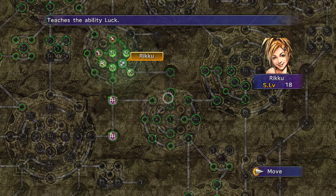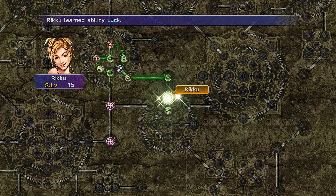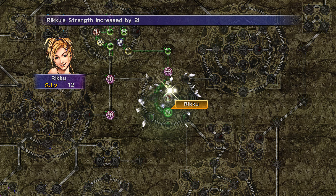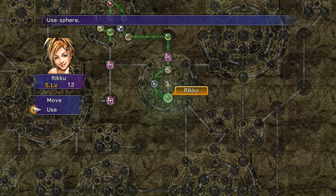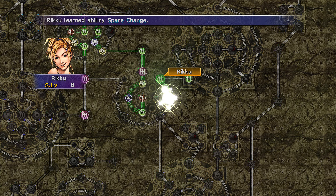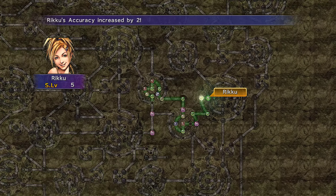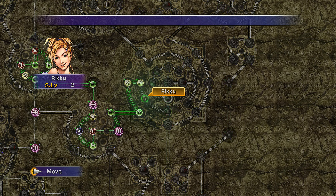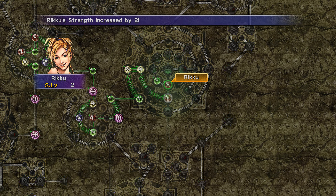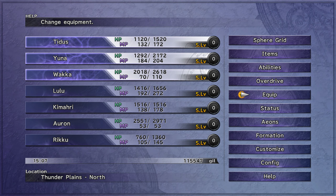And we have Rikku with the most spheres to spend because she came late to the party — I think she's getting more Sphere Levels than everyone else. Agility — what is this? Luck — we don't need Luck yet. More MP, Strength, Magic Defense, HP. She really needs more levels sadly. Magic +4 — yeah she does need magic. Defense plus two, and Magic Defense — I think we're done here.